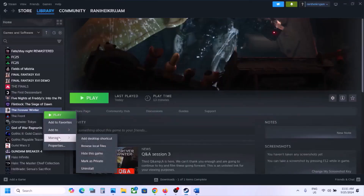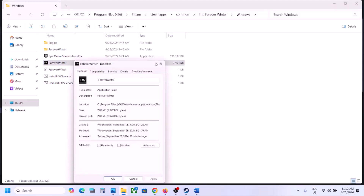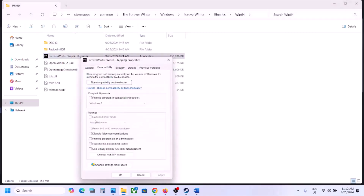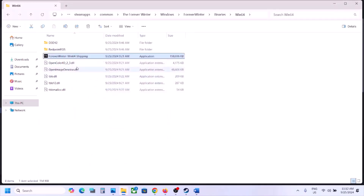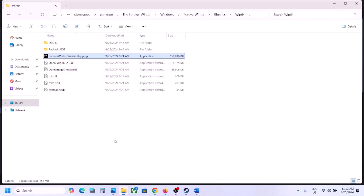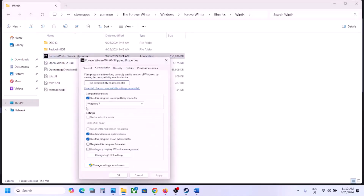The next step is to run the game as an administrator from the game installation folder. In Steam, right-click the game, select Manage, click Browse Local Files, open the Windows folder, and try to double-click to launch the game. If that doesn't work, go to Properties, go to the Compatibility tab, check Run this program as an administrator, click Apply and OK. Still not working? Try selecting Windows 8 or Windows 7 compatibility mode, apply and check. Also try checking Disable Full Screen Optimization, click Apply, then launch the game.